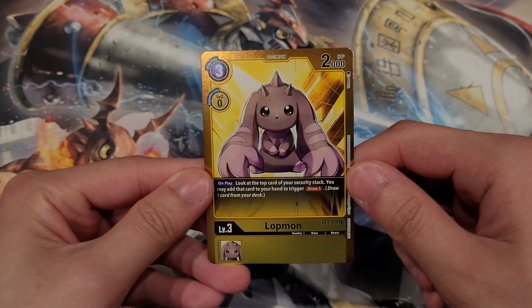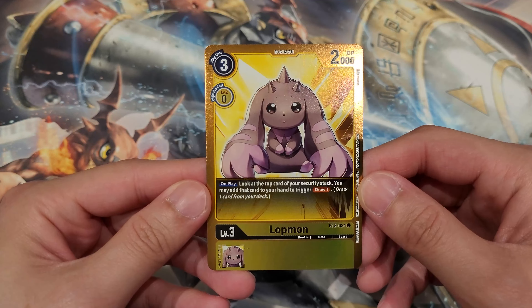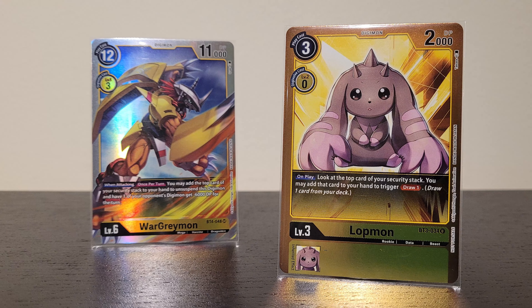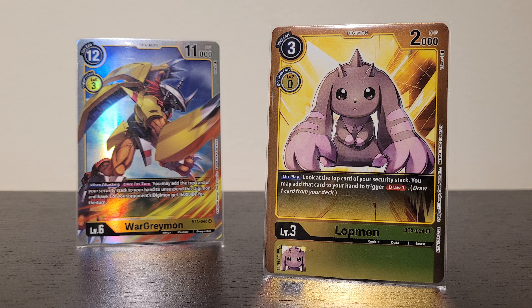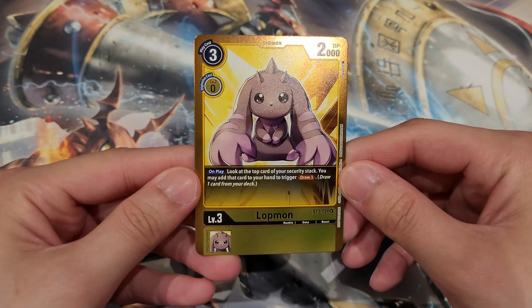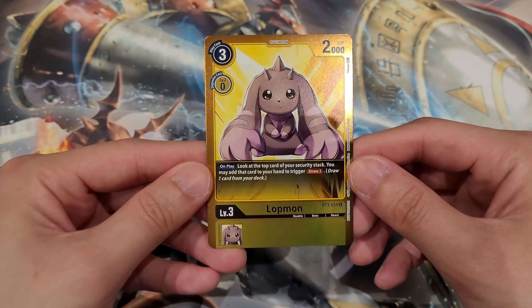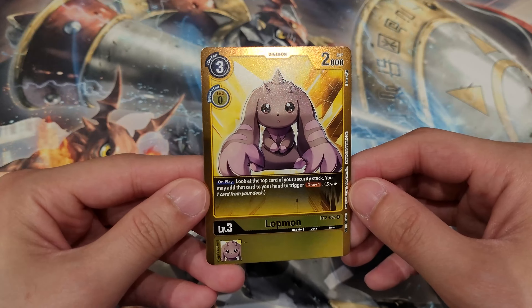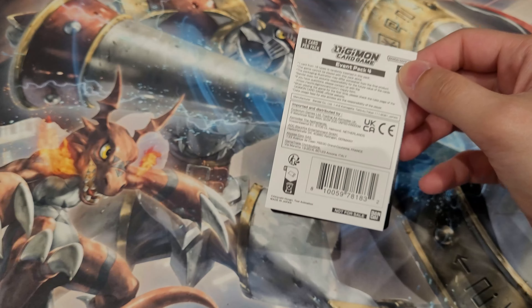For example, we have Latmon all the way from BT3 — haven't played this card in years. On play, look at the top card of your security stack; you may add it to your hand, then draw one. The last time I remember playing this was in BT4 when Yellow WarGreymon was a thing. Some people do play this card, but I'm not sure why it was chosen to be reprinted here. I'll still collect it, but it's not a card everyone is really seeking after.